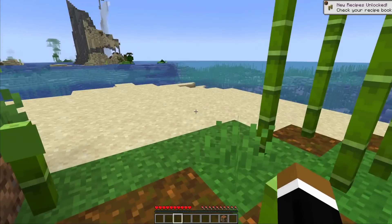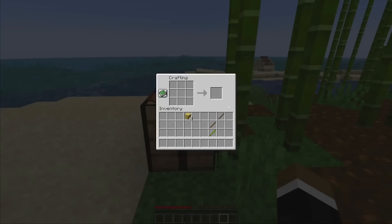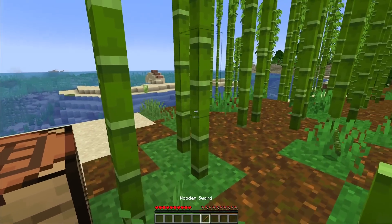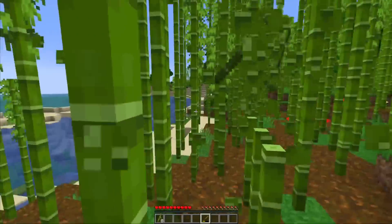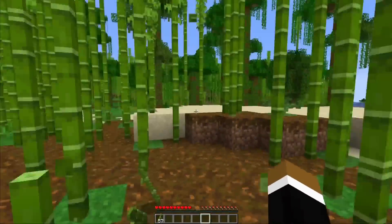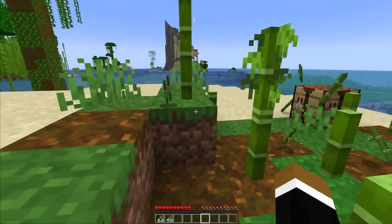So we can craft any material that requires planks now just with the bamboo planks. You can make pistons, chests, and also tools. So we could make a wooden sword, and that already makes it much faster to cut down the bamboo.